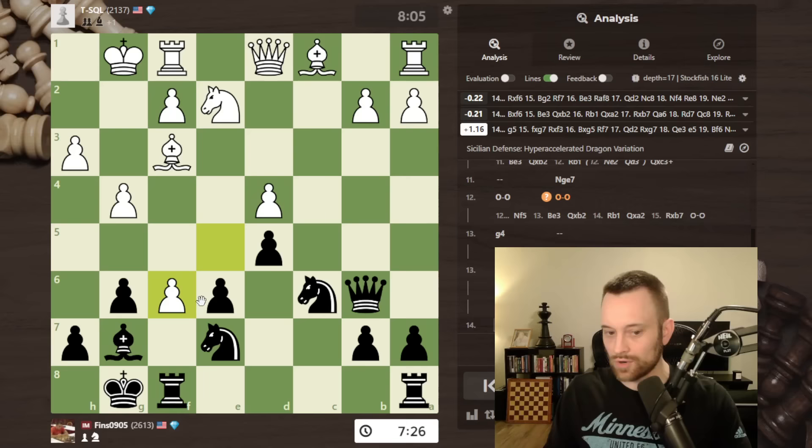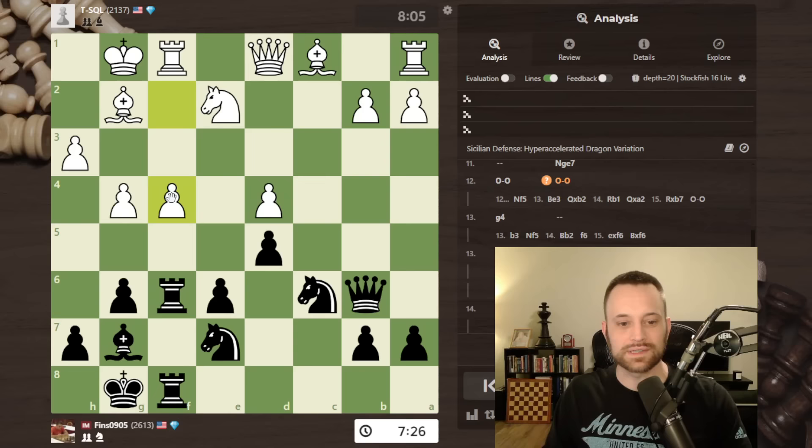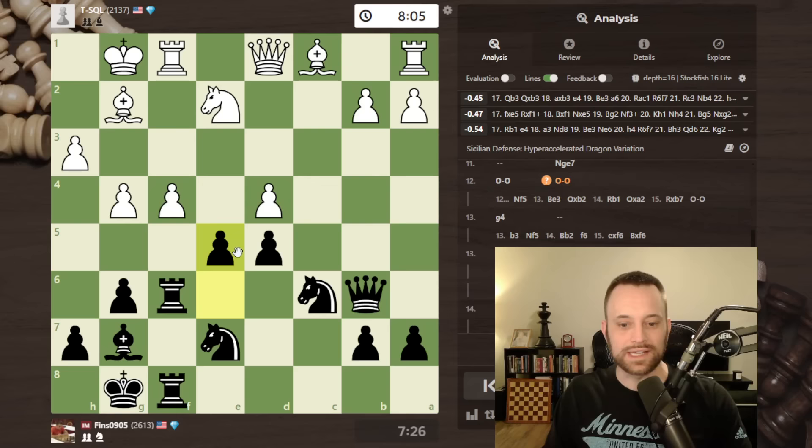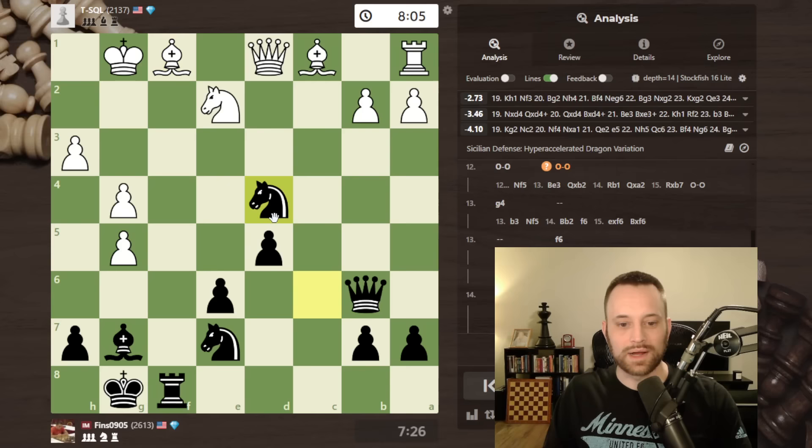I took with the bishop and really thought white would just go bishop e3 at this point. It would have been interesting to see what I would have done against that. I probably would not have grabbed the pawn — it didn't seem worth it to me to allow that sort of thing. But this looks okay — it is a pawn and the a-pawn will be dangerous at some point. I think I would have played the g5 move honestly.